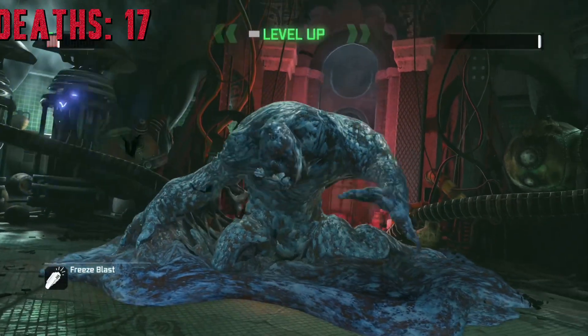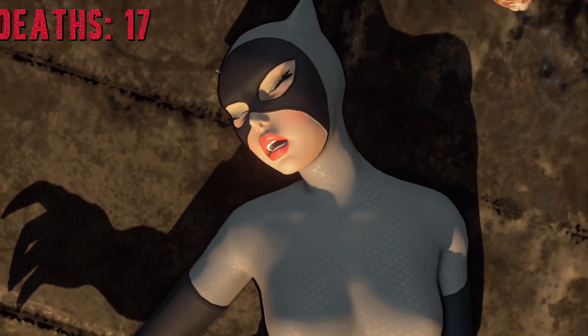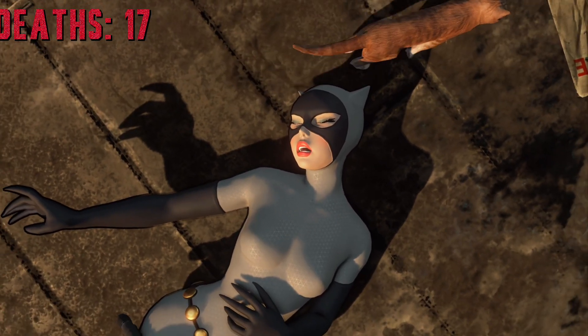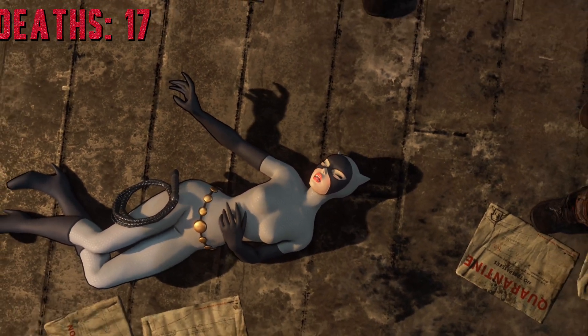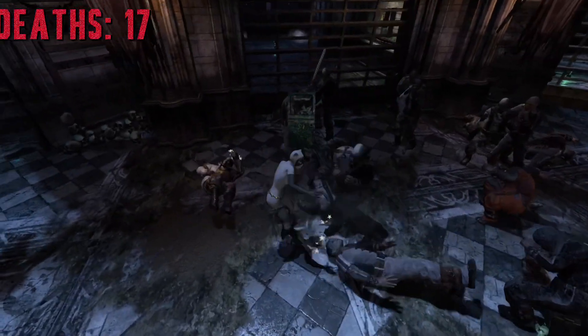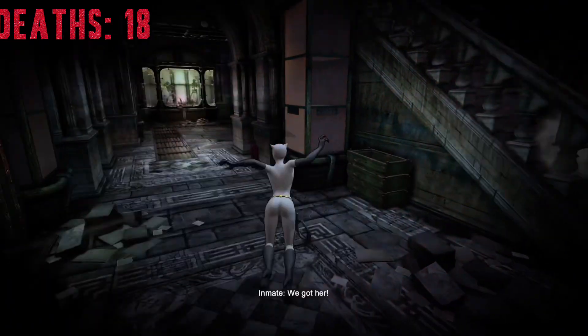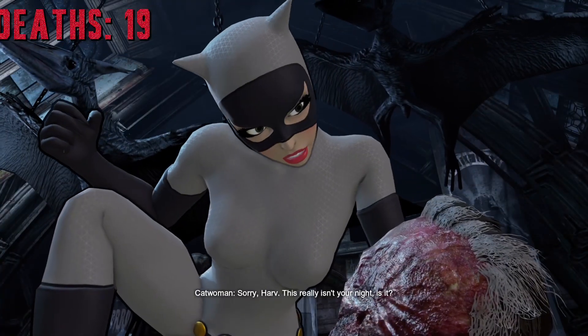At least I thought so, until I remembered Catwoman — the final boss is really Two-Face. Playing as Catwoman is annoying and we still have one boss left. But I died again in the gladiator pit. I can't do this anymore. 18 deaths — I said I wanted under 15. But I died again. Yep, again. And then I finally defeated him.